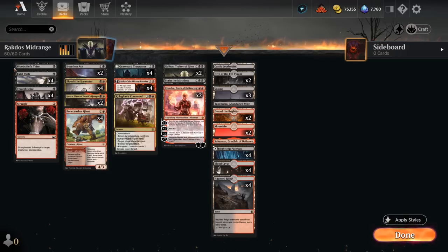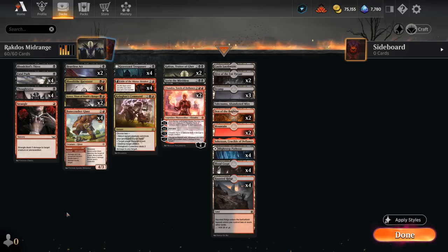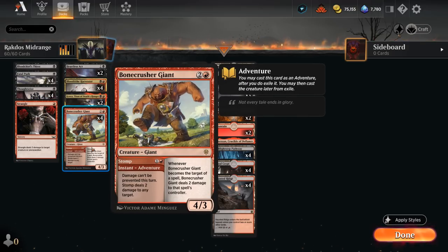We also have some additional one-mana removal with Blood Chief's Ascension and Strangle, and then at two mana we can count on the Stomp from Bonecrusher Giant, which is also nice as a three-mana creature afterwards.